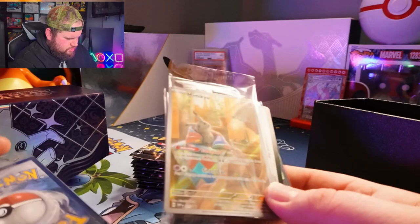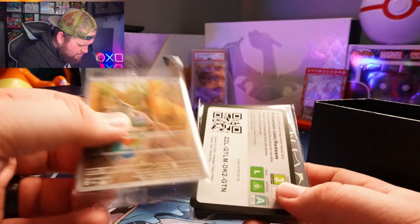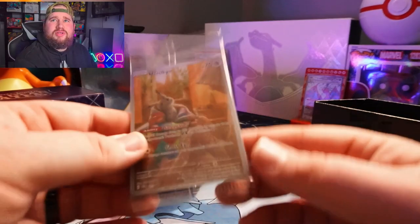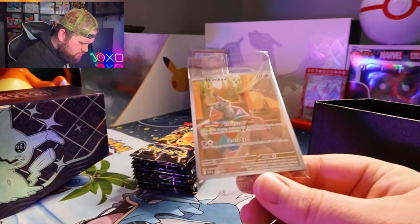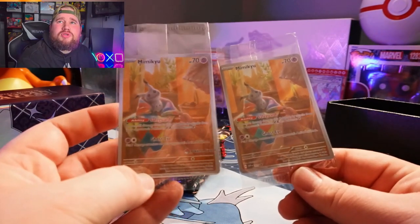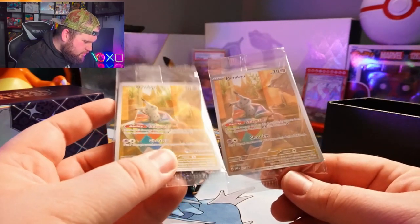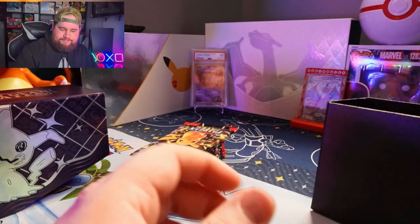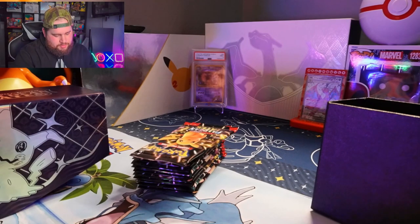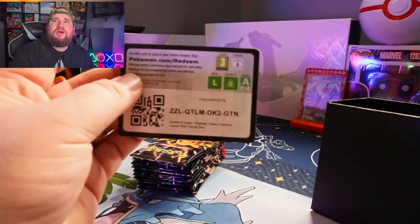There's your promo — this is the standard promo, the one you're gonna get in all of the ETBs. This is the Pokemon Center logo version — the one everyone's gonna pay way more than they should for just because it has the Pokemon Center stamp. But hey, people are gonna spend money on what they wanna spend money on. Code card.